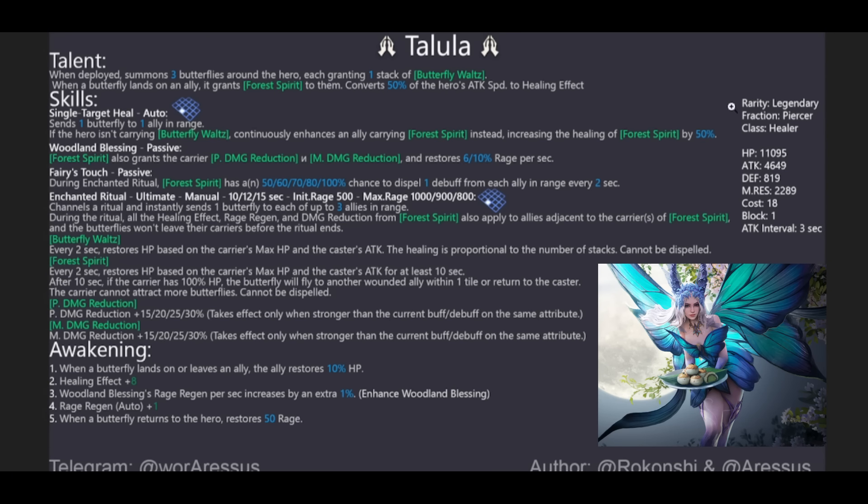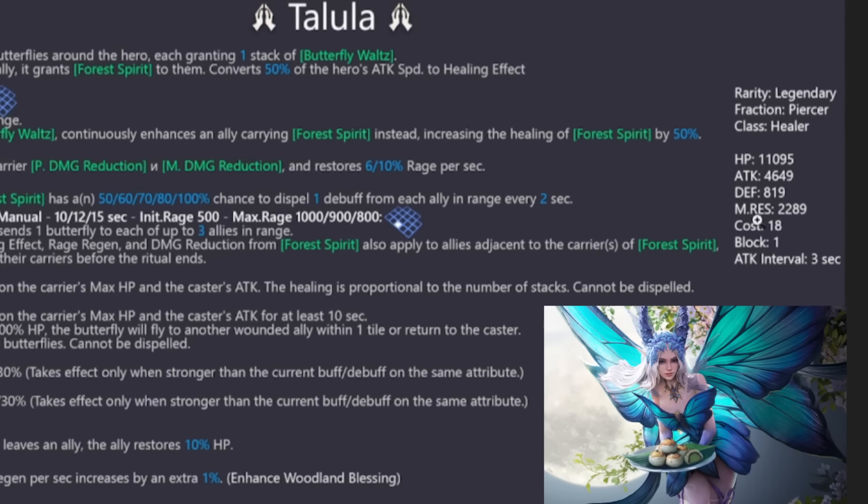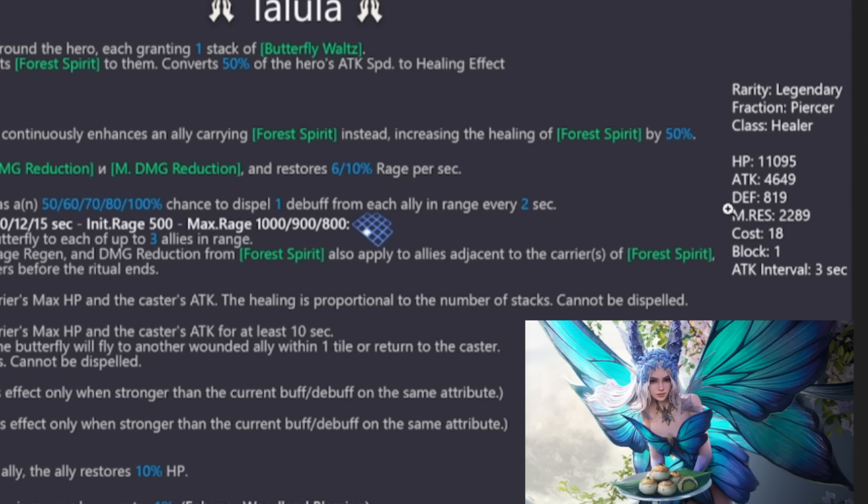Going over the stats quickly: she has 11,000 HP, which is above average for a healer. She is attack-based at 4,600, which is pretty solid. Defense is normal, magic resistance is higher than defense which is normal for supports, cost is 18, block one, and the attack interval is three seconds — very normal stats for a support, but a bit above average in certain areas.